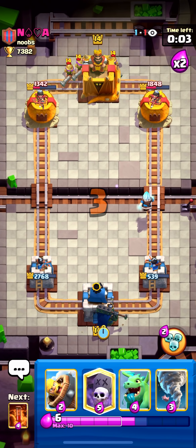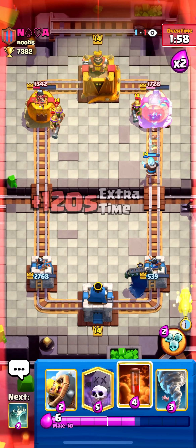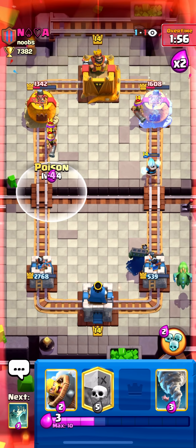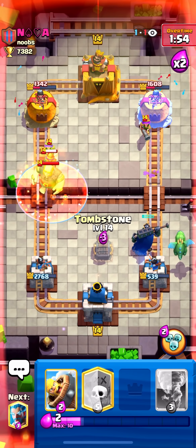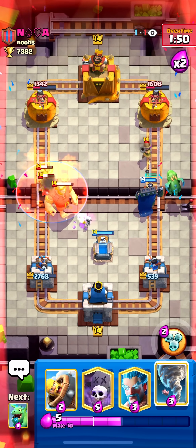I should have gone Skeleton King graveyard to the bridge — I really thought he was going to do the three-musketeer play in the back. Let's go poison here though, let's go tombstone. We just have to tornado his minion horde and we're good.